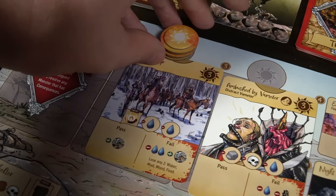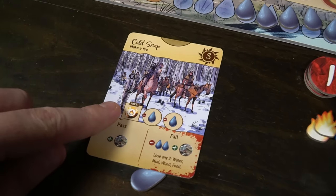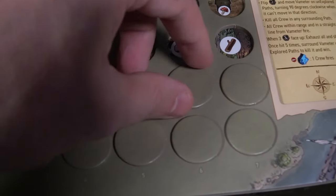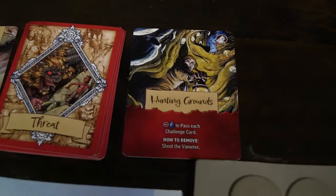Corpse of Discovery is a pretty simple, straightforward game. You start in a location, pull out one of the little tokens, reveal a resource or unique threat, and then place it on a challenge card. Gaining resources is your main goal to accomplish the challenges while trying to complete your scenario. In the Vermeter scenario, bad things that appear include hunting grounds — which makes you spend an extra water to pass every challenge card until you've shot the Vermeter — and cyclops enemies, which have their own unique effects and movement patterns explained on their cards.